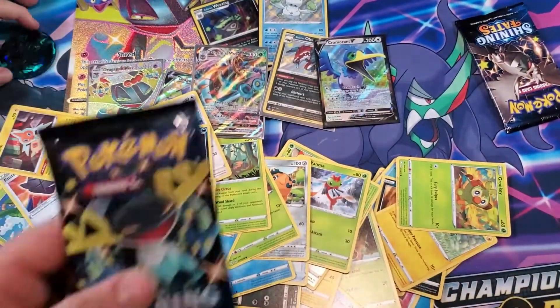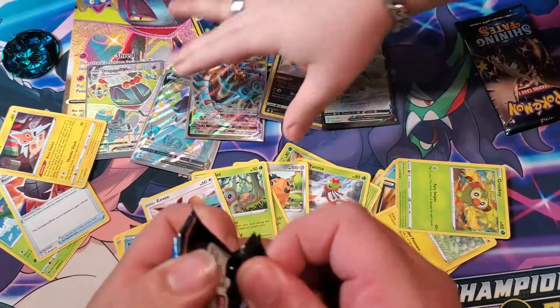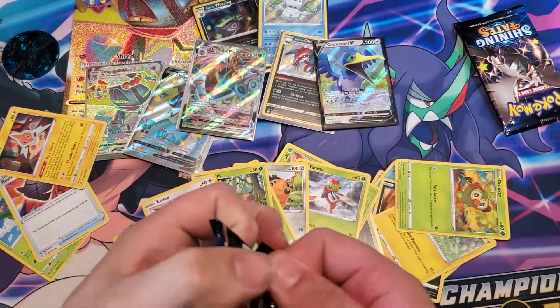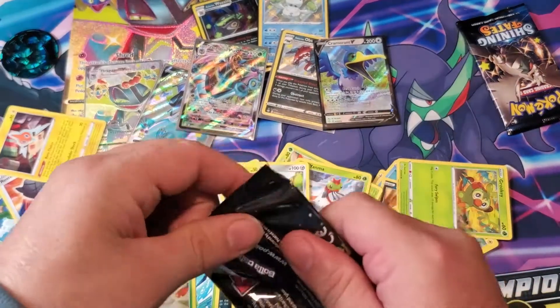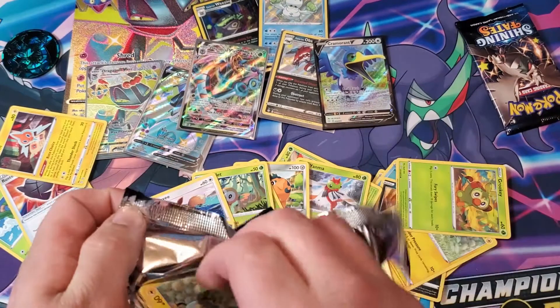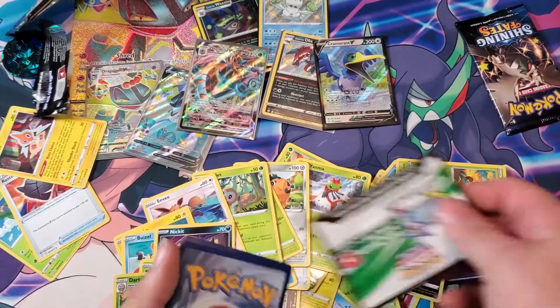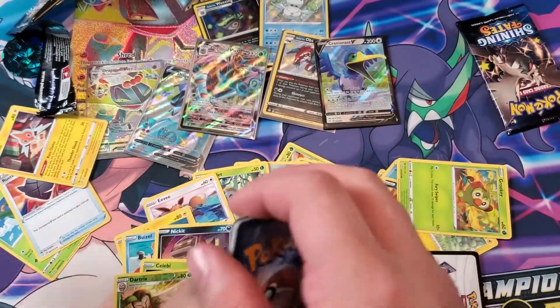We need to get a full art now — it's the only thing that makes this video better. A full art shiny, or the shiny Charizard. If we pull that Charizard, it's over right there — we don't need anything else. Just pull that Charizard and I'm going to find somebody — somebody who made that pack. I'm going to track them down.